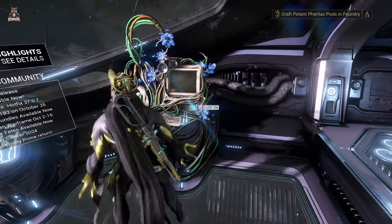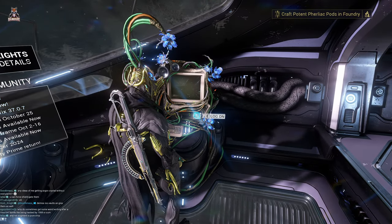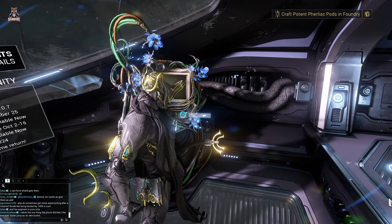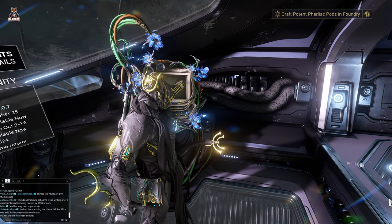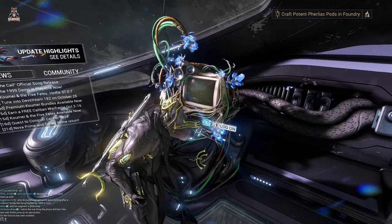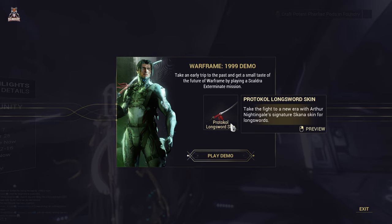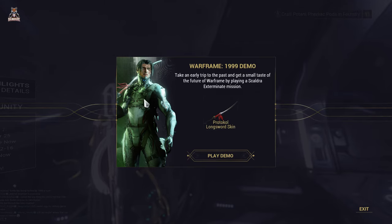We're going to log on at the main terminal and this should give us access to the demo. Let's check this out — Warframe 1999 Demo: take an early trip to the past and get a small taste of the future of Warframe by playing a Skull Draw exterminate mission. We're also going to get the Protocol Longsword skin, and then we've got Arthur.